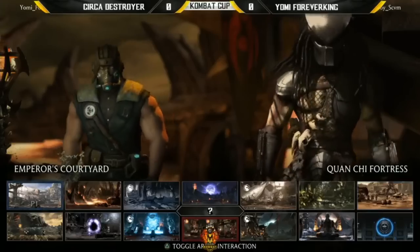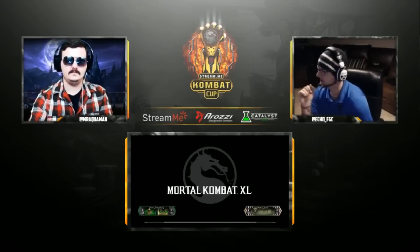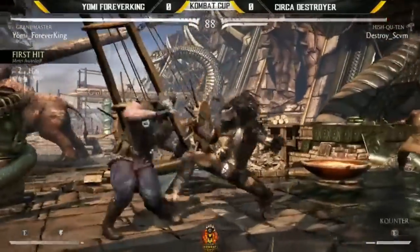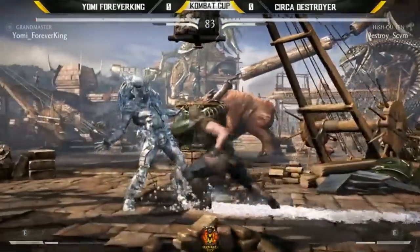Destroyer is going to go back home to HQT. I like this — it forces Sub to come in because all those lasers can't really get the clone going. But like you said, if Destroyer gets locked in the corner, it's going to be tough. That clone is not going to be too much of a threat in the neutral for Forever King. He has to allow him to get in the corner, and he's already halfway there. He ran him on knockdown close to the corner — really good recognition by Destroyer.